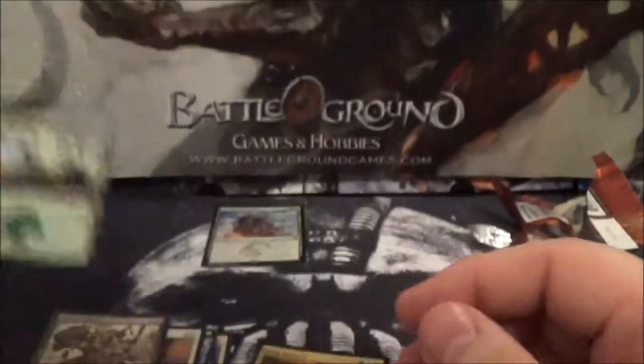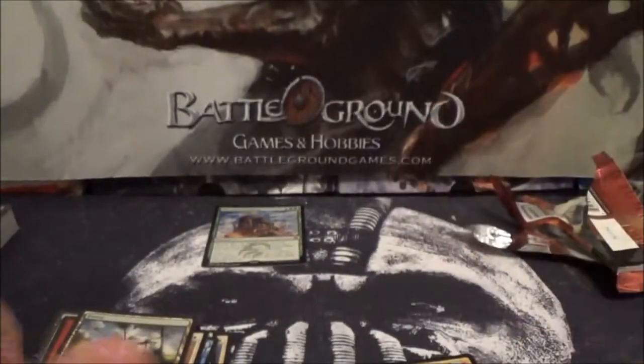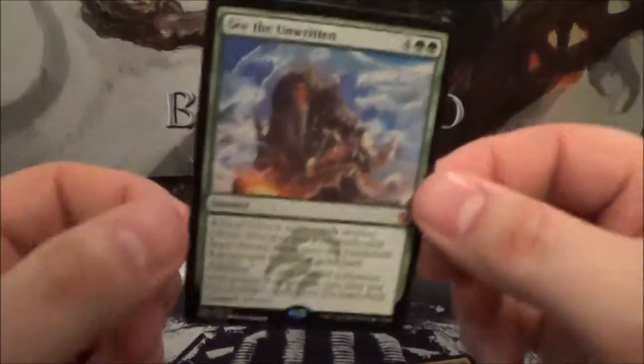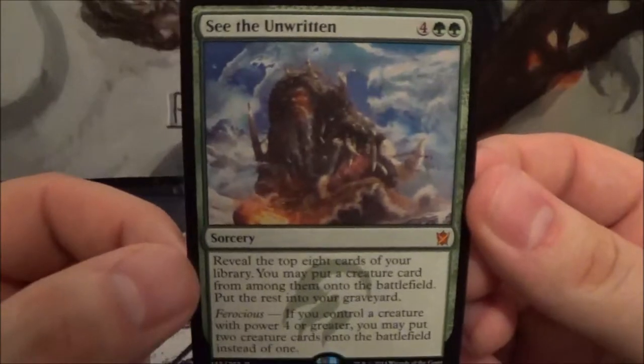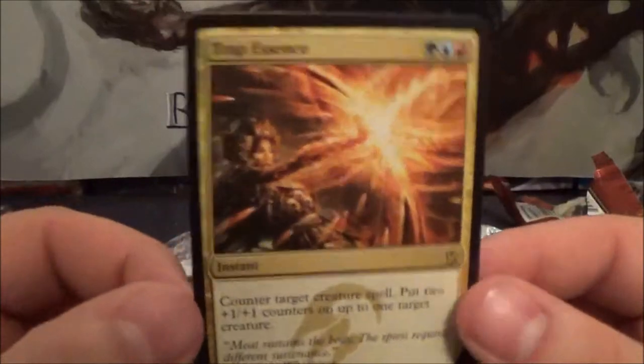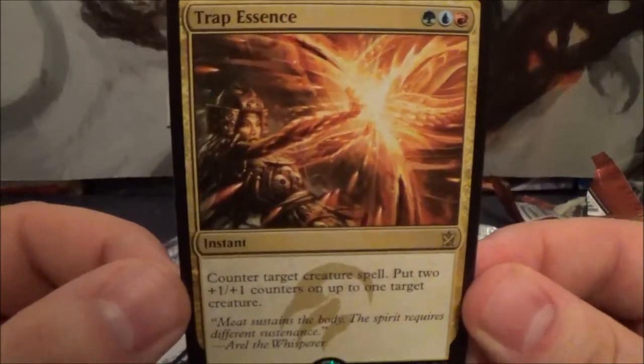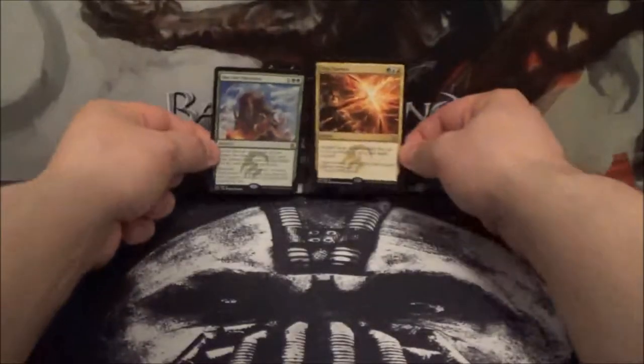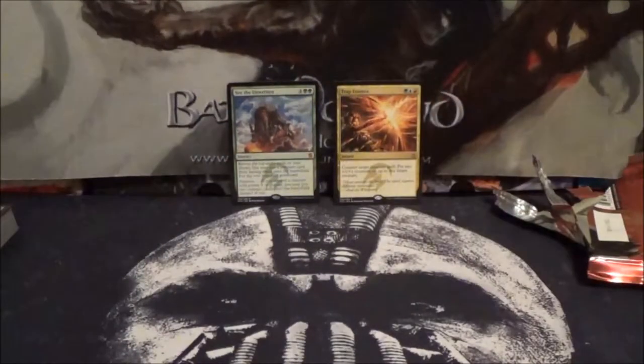We got a Forest and an insert card. So that is it for the unboxing of the Sultai intro pack. Overall, pretty good stuff at least in the booster packs — the See the Unwritten is a really nice pull, that card's really good. In our second pack we got a Trap Essence, which isn't too bad. Those are our two rares from the booster packs.